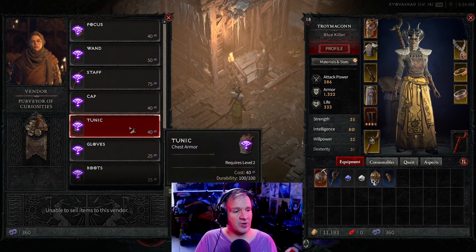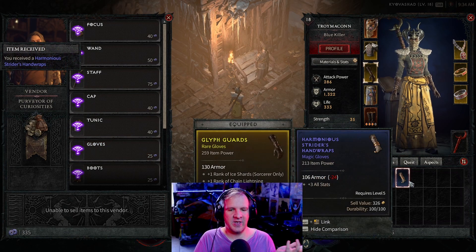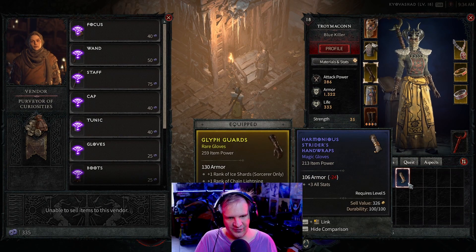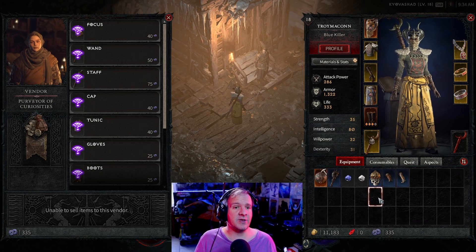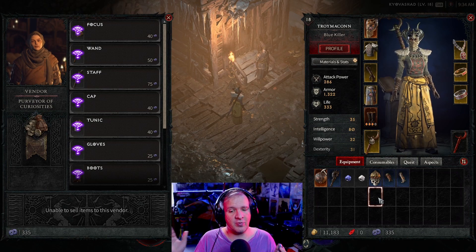And of course, if you want to try your luck again, you can go ahead and do so. Let's try it one more time and see. And that time, as you can see, I did get a Magical Glove, which is a lower tier. So pretty much this is 100% RNG. But like I said, at the time of this video, the currency is 100% free from completing activities.